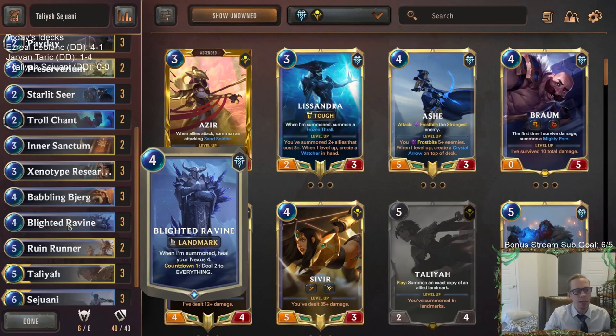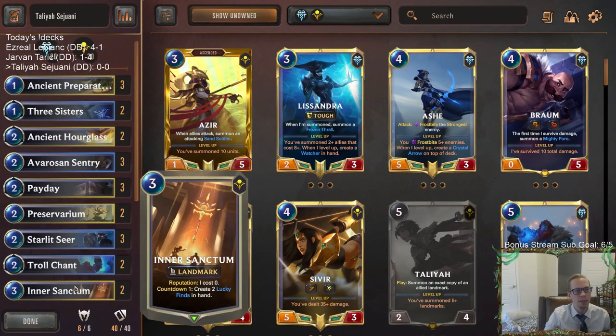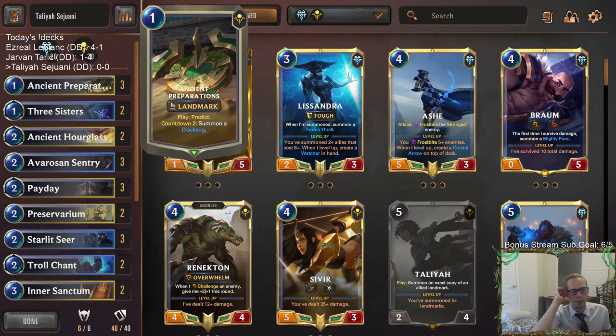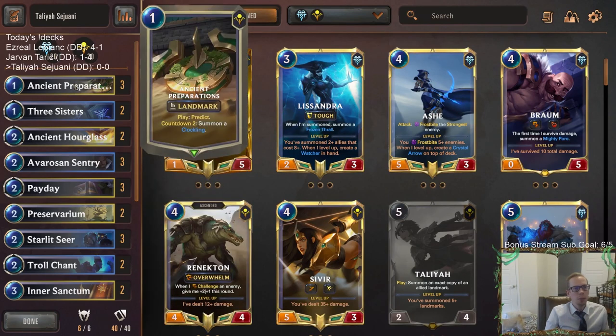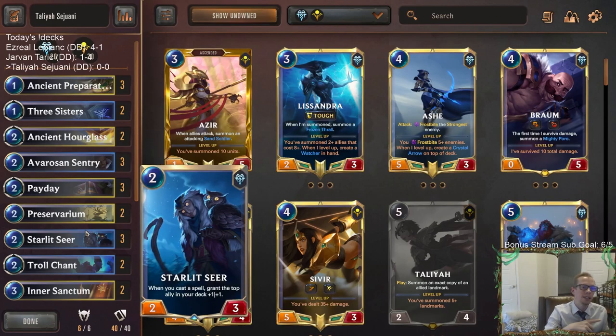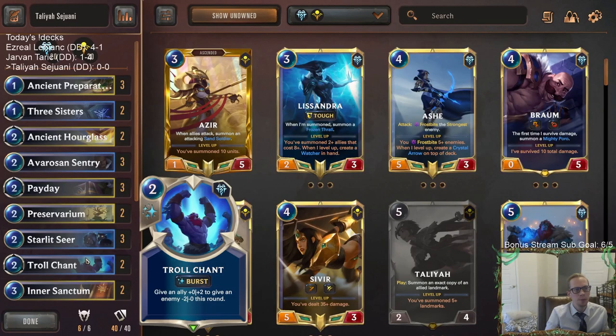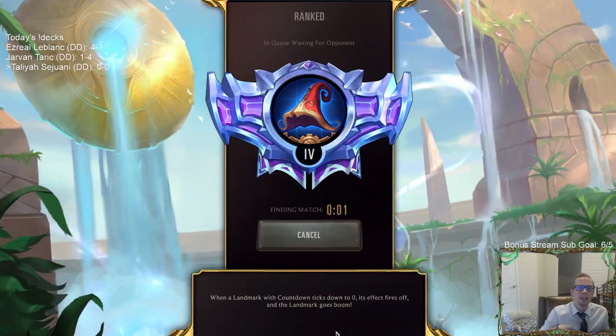That's basically our deck. We've got Blight Ravine for some interaction, and Battle Fury to finish games with a plus eight plus four. One concern: Ancient Preparations could be a non-bo with Starlet Seer because when you predict and choose a card, it shuffles the rest, so whatever we were buffing up on top of our deck could get sent to the bottom. Hopefully it won't affect us too badly. Alright, let's go Talia Sejuani — five games in ranked, let's have some fun.